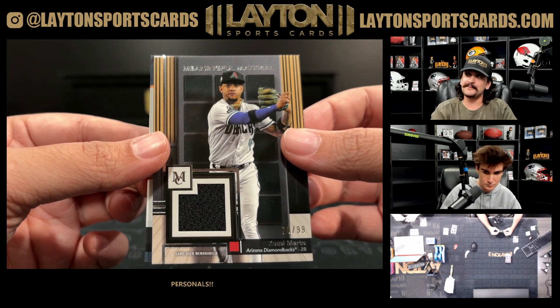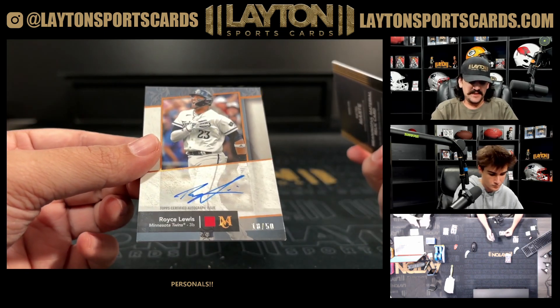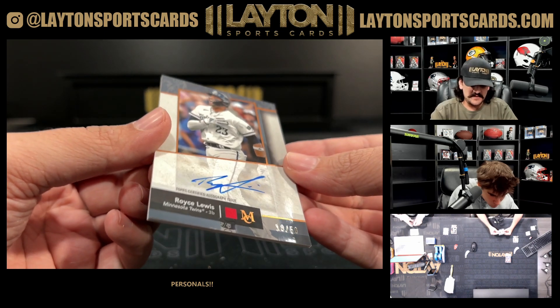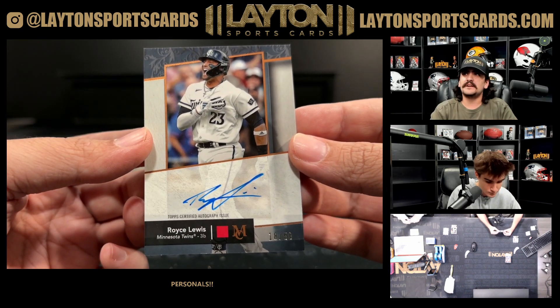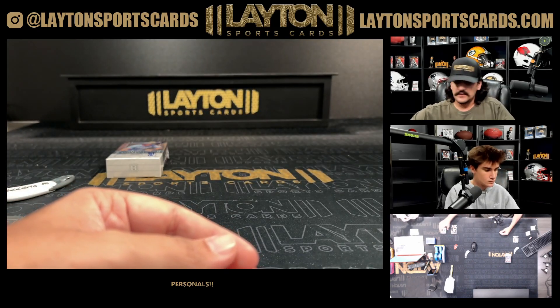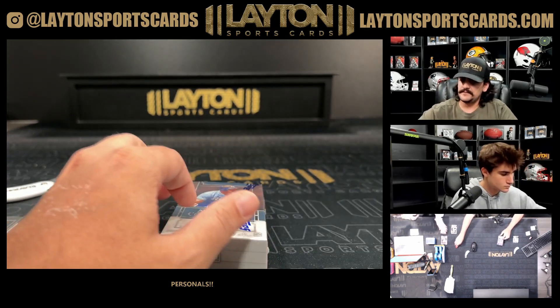Catella Marty, another Mariner. And an auto — it's Royce Lewis, numbered 18 of 50. Nice one there on the card, Royce Lewis for the Twins. Last one, let's see here.